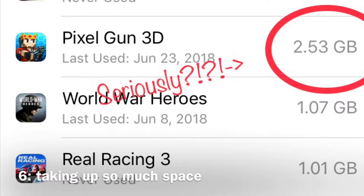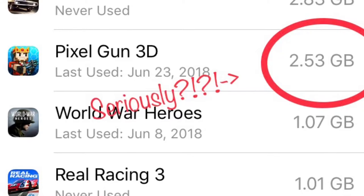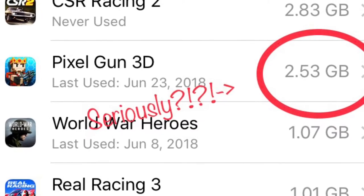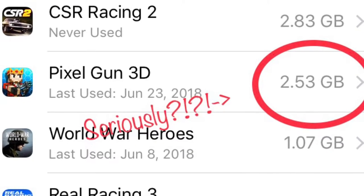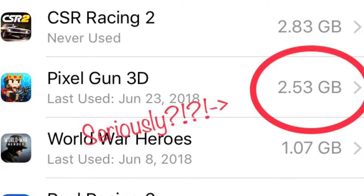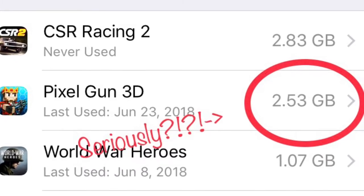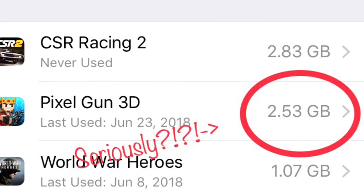Everyone knows that the downside of downloading Pixel Gun 3D is that it takes so much hard drive space — over 2.5 gigs. That's not a big deal if you have one of the newer phones with at least 256 gigabytes of hard drive space, but if you have one of the older phones with only about 16 gigs, you'd probably be in trouble downloading this game.